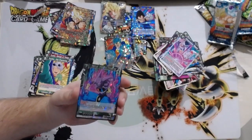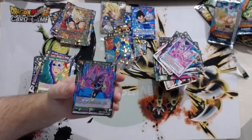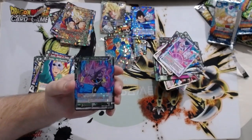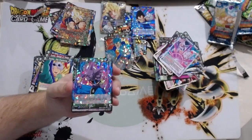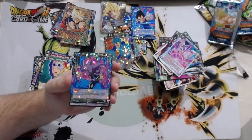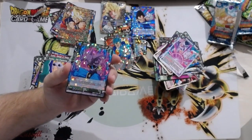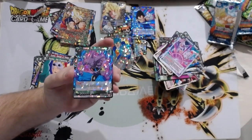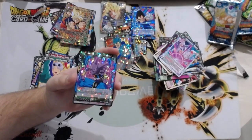When this card attacks, choose up to one of your opponent's cards ignoring Barrier and KO it. Really awesome to be able to just remove anything, but it's seven energy green. I don't see people playing this in constructed — it's just really not valuable. In draft you can maybe get there, but getting to seven energy in a deck that uses green cards is very unlikely.